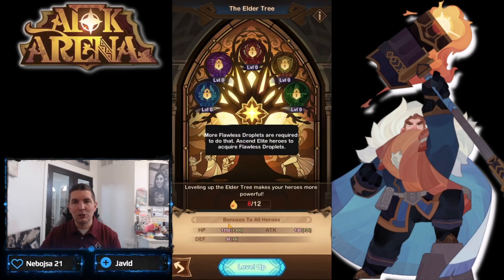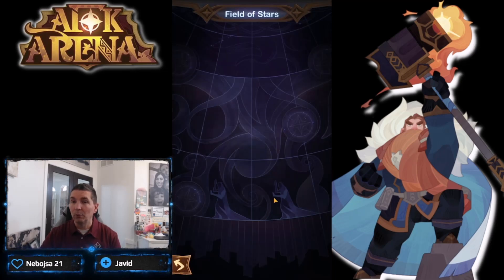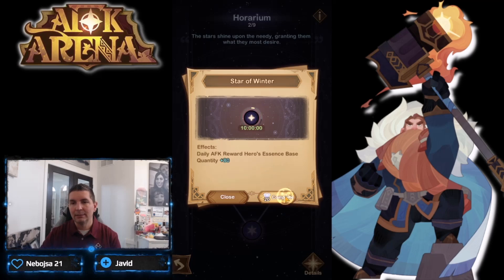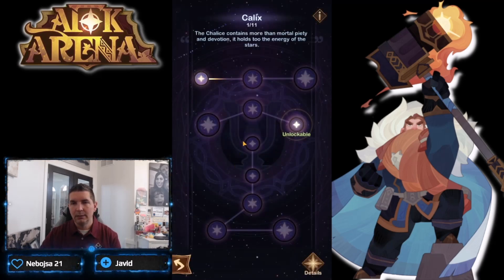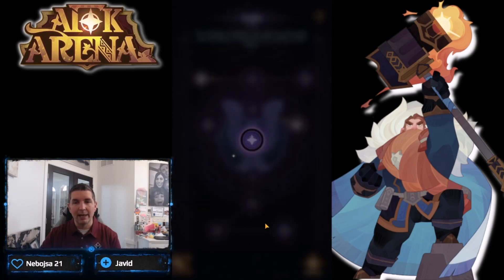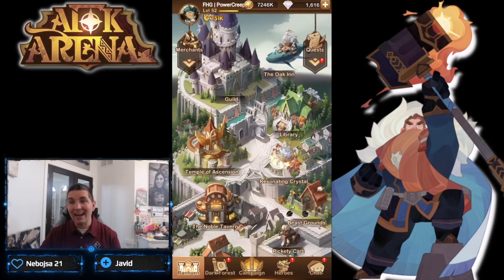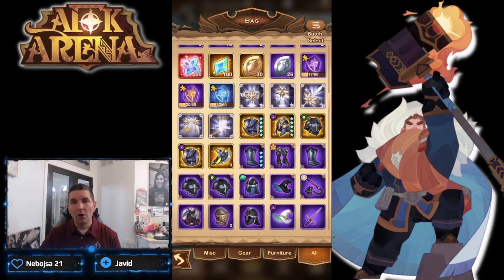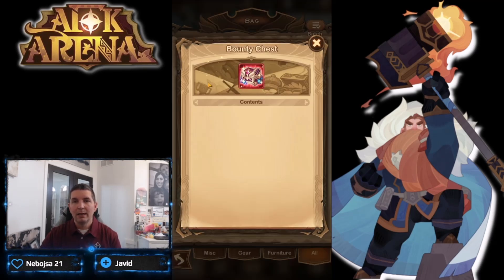The elder tree just needs a couple more levels before we can power-level a lot of it. Feel the Stars continues to unlock — spending some diamonds to unlock those nodes so we don't forget. That gets us an extra 50 diamonds from dailies. It all adds up — it's the accumulation of everything.